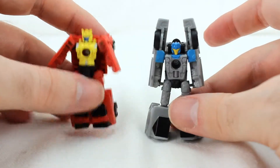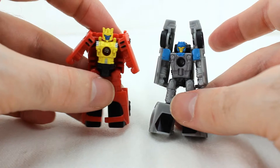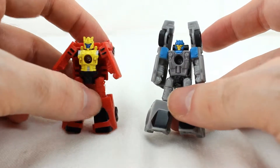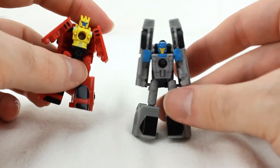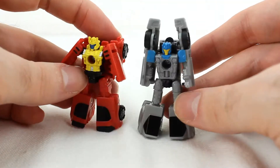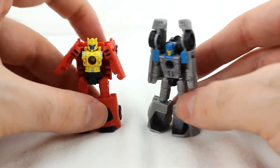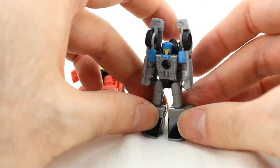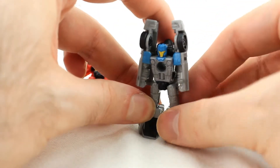They're pretty neat looking. There's a lot of detail that pops up, particularly with Road Handler — you get silver, yellow, and blue that pops up, which isn't really there in the vehicle mode. You got some blue and yellow on him. They're real basic and real small. They're slightly bigger than the original MicroMasters, I believe — not much bigger though, but still pretty small.